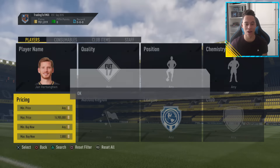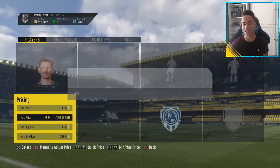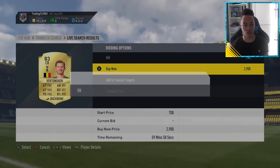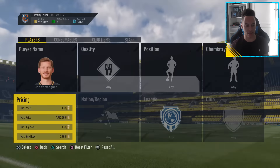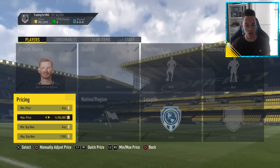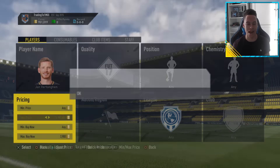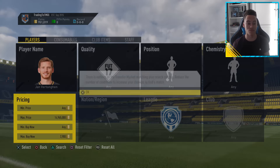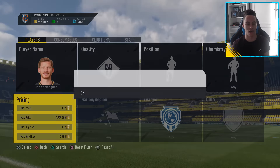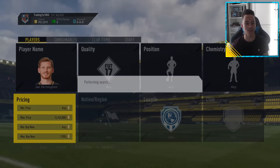I have faith that people will list up a Vertonghen 83-rated card. It's quite early in the morning and not too many people are listing up these higher-rated cards, but some should get listed up. There's a Vertonghen at 2.9k — we missed him. A lot more cards are getting listed up now. Another one at 2.9 — we missed it again. EA servers have been really slow recently. Another one at 1.4k — we were slow but that's a 1.6k profit right there.